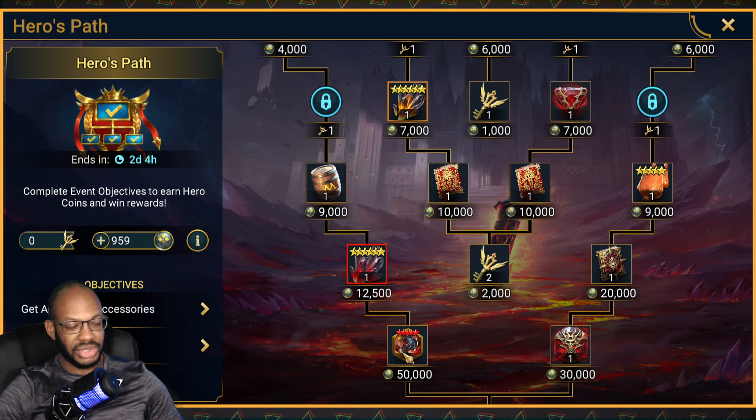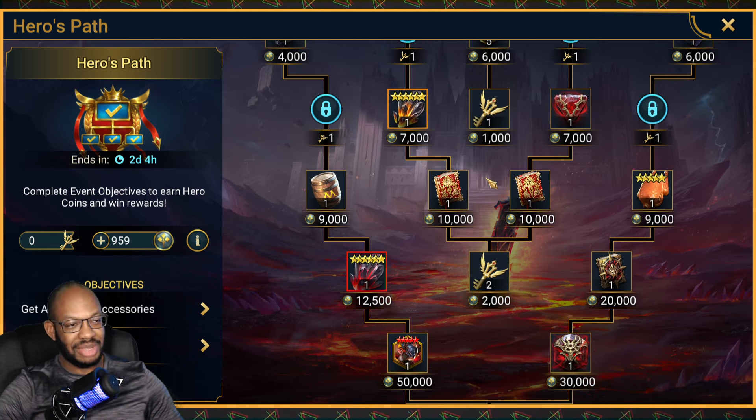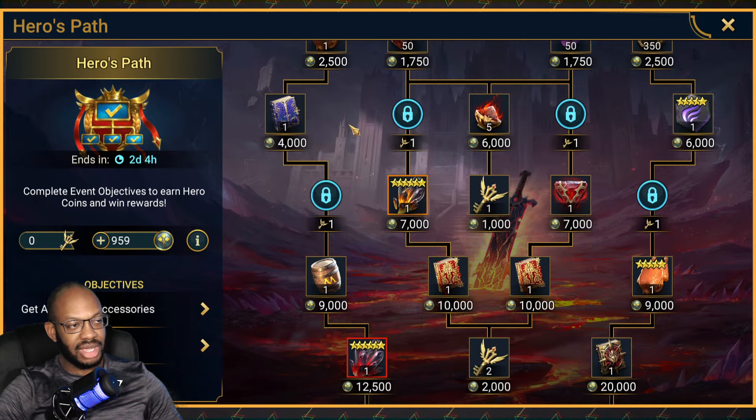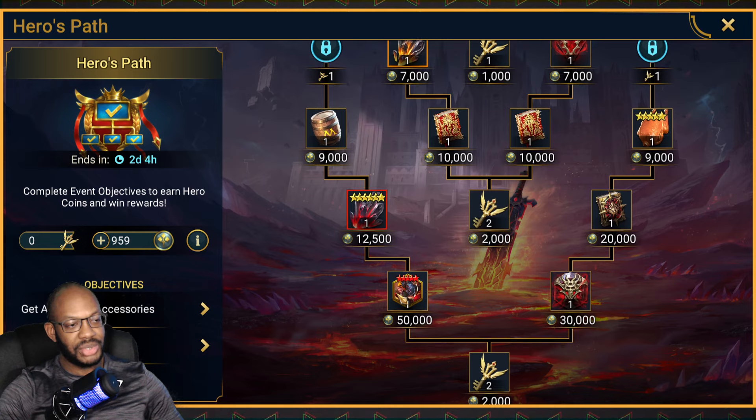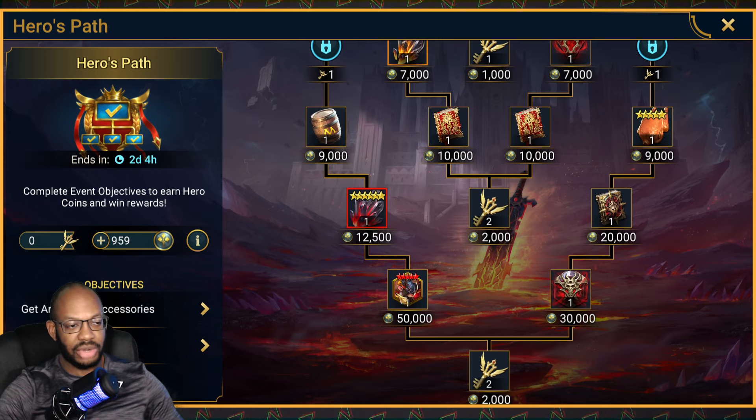If you wanted the eternal soul stone, it's one node below the mythical tome. You add 30,000 to that for 79,300 points total. And then if you were going for the soul, it's the same but you flip it over to the left hand side — come down, grab the key, come down the far left hand side all the way to the soul, for a grand total of 89,800 points.